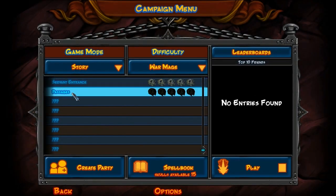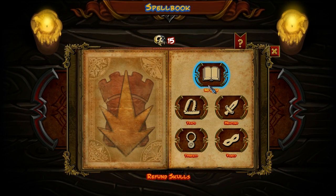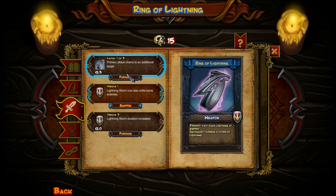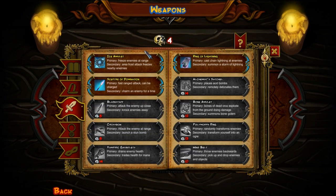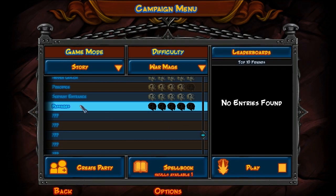We're going to go over to play and we left off on Passages, which is the last level we've done. Let's go into the spell book and see if we have anything we can buy. We just unlocked something - did we upgrade the ring of lightning primary attack? No, we already did the ring of lightning. What about our scepter? We can still make our scepter stronger. We have four more - let's do ice projectile, make it so it'll have another projectile. Okay, so here we go, Passages.